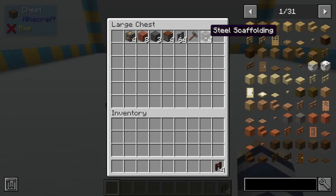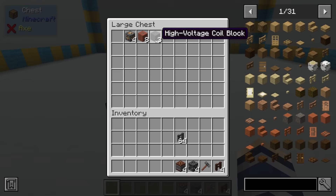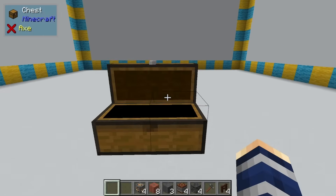We're going to need four treated wood, steel scaffolding — four of those — a hammer. Make sure you get the right scaffolding. There's another one that has a top piece; don't do that one. We need the one with the X. We need as many steel fences as you can possibly make, four HV accumulators, three high voltage coils, eight copper coil blocks, and light engineering blocks.